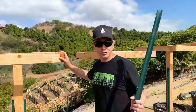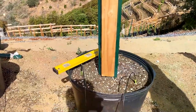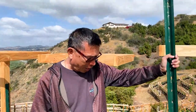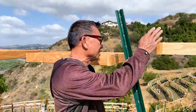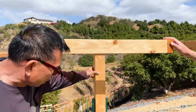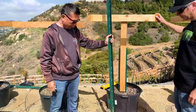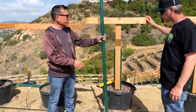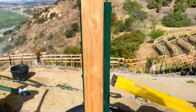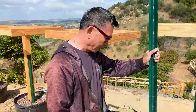Leonardo is going to explain their new trellis design. What I really like about it is that the wood is above the soil. Leo, tell us about it. I use six-foot posts. To anchor the post, I use this setup — I take a four-by-four piece of lumber and sandwich it to two U-line posts. You have to put at least four screws, two per post, and make sure the post is level.